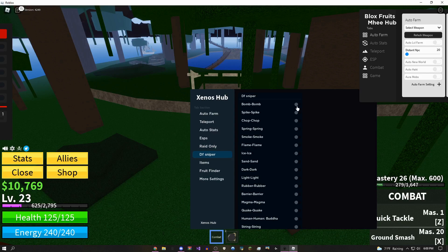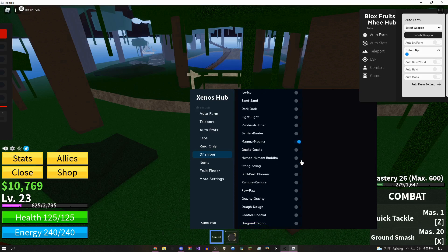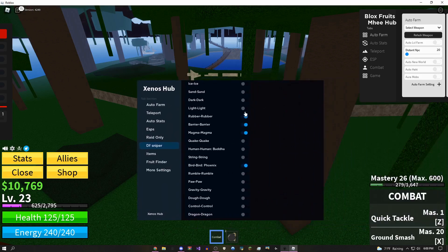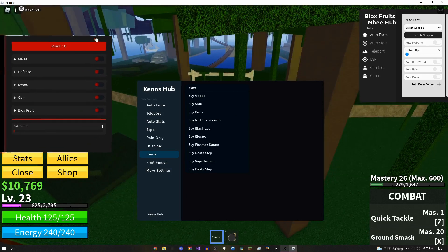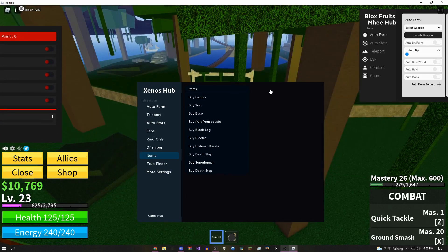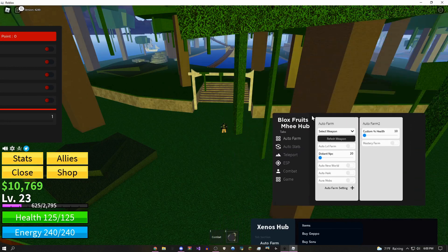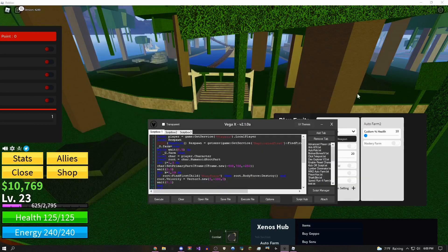With the devil fruit sniper on Xenos Hub you can select multiple fruits — like bomb, magma, and phoenix — and it's going to snipe all of them. Or you could check every single box and it will snipe any fruit that comes up. Moving on to the Me Hub GUI, which is the third link in the description and is also in the script tab on my exploit.